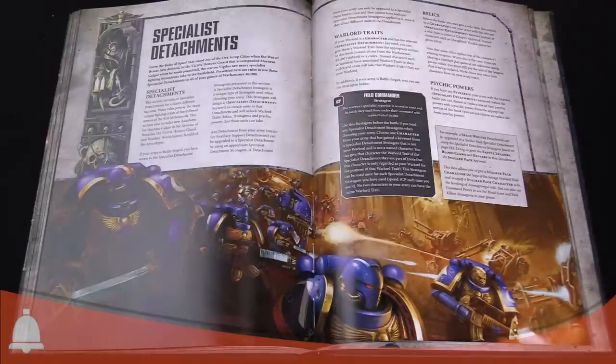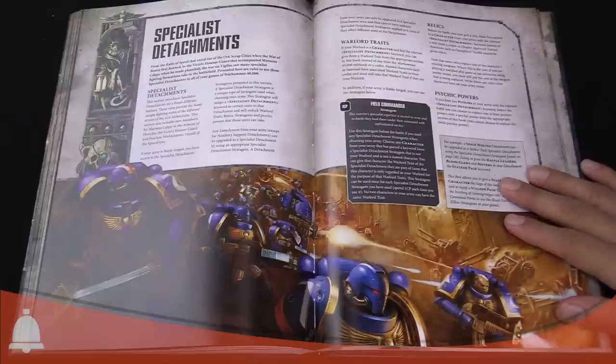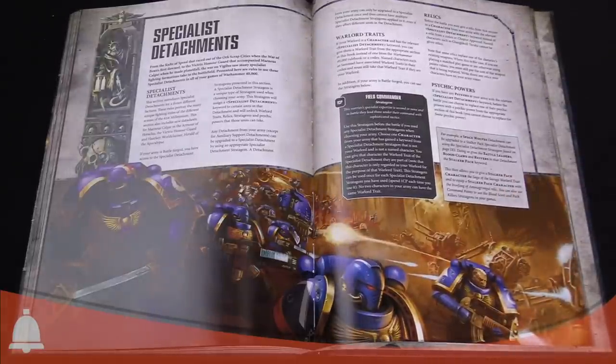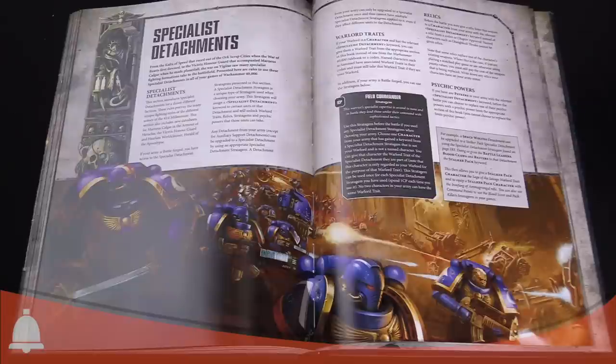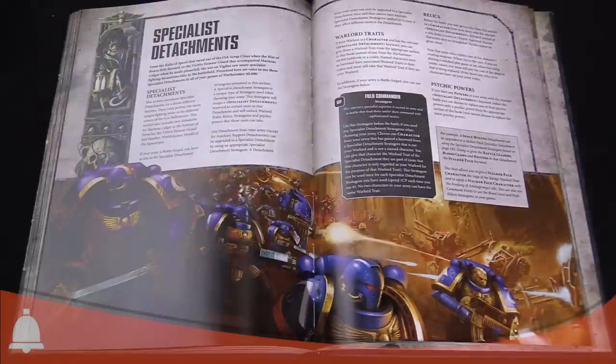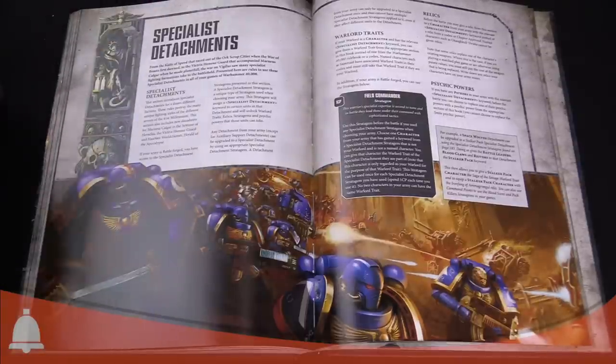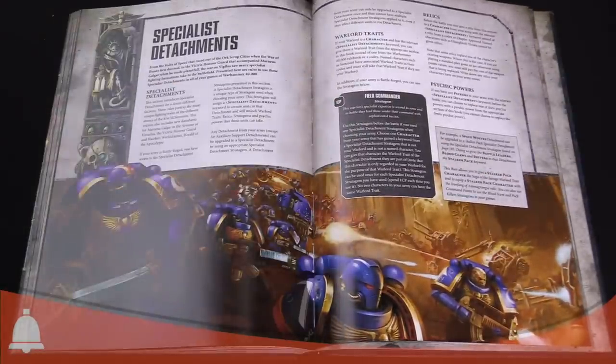This is during list building, so you can't regain spent command points or have your opponent steal them. Before the battle, when you've picked a specialist detachment to use, you can spend an additional command point to give a character — not just an HQ, but any character — the warlord trait for your specialist detachment, as long as it's not a named character. For example, you could take a lieutenant or a captain as part of your detachment, make him your warlord with his own warlord trait, then spend the command point to nominate a lieutenant in that detachment as the field commander and give him the warlord trait for that specialist detachment.